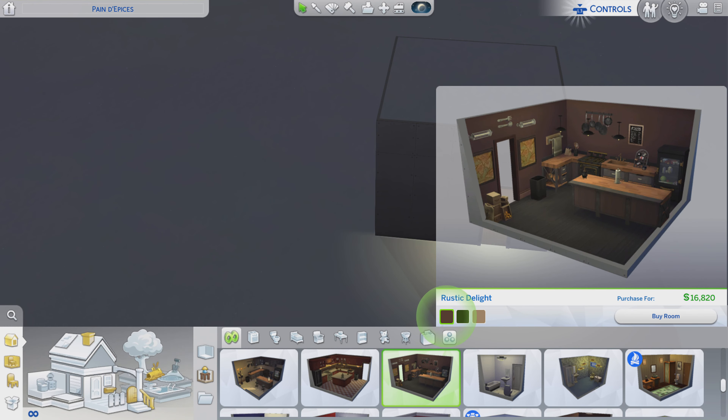Greetings! I am Harry Larry from Gary and this is episode 186 of The Sims 4 Maxis Rooms. This particular stylized room is called Rustic Delight, and it is priced at $17,060.